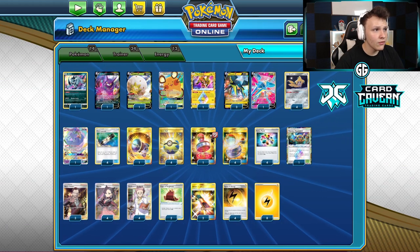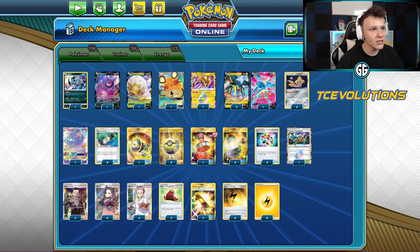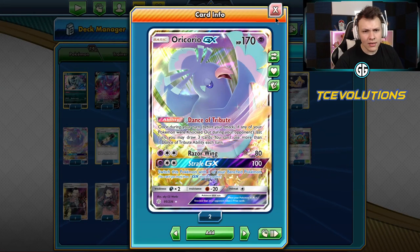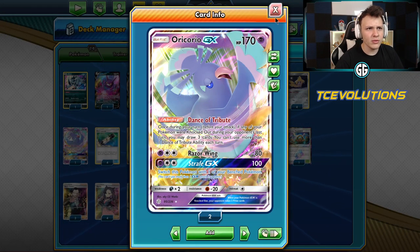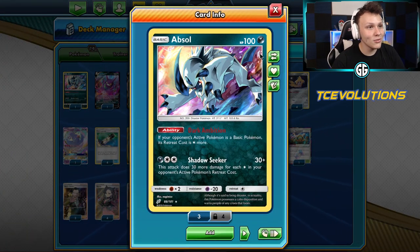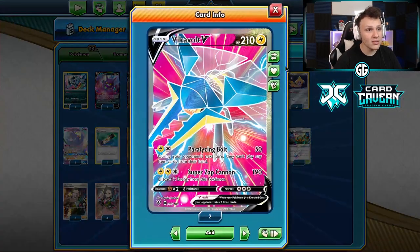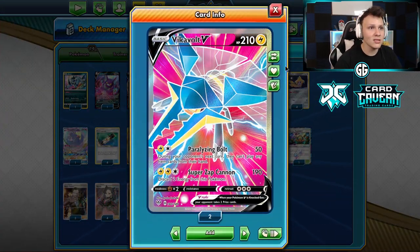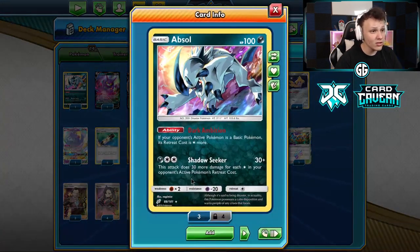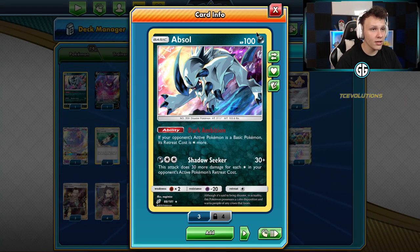Not much else besides the Vika Volts. We've got the Jirachi Engine — four Jirachi, four Switch, no Scoop Up Nets. Coco Prism, one Dedenne, one Crobat. One Eldegoss, Recover Support. We also have an Oricorio, which I was undecided on but I've been getting a lot of value out of it recently. And then we have the Absol. Absol making its way back into a deck — the reason we play it is because when we're item locking our opponents, stopping them from using Scoop Up Nets, Switch, skateboard, air balloon — all those item cards — and then increasing their retreat cost by plus one, we can trap stuff in the active pretty easily.